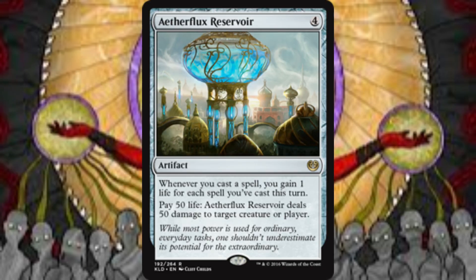Speaking of winning the game, with an abundance of life, Aetherflux Reservoir becomes a win condition. Whenever we cast a spell, we gain 1 life for each spell we have cast this turn. If we pay 50 life, we deal 50 damage to any target. Reaching 50-plus life in this deck is not a difficult task, which makes this artifact a reliable win condition.